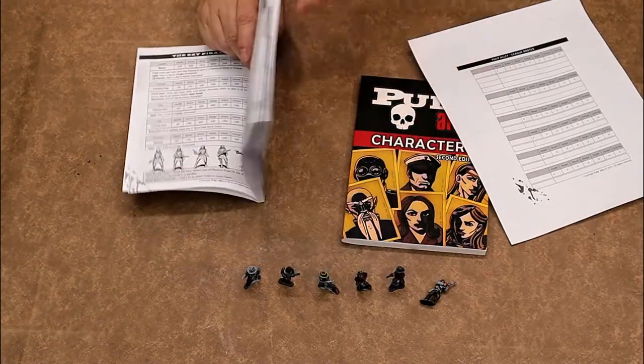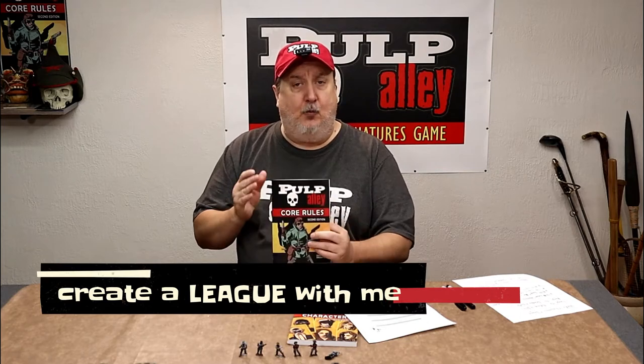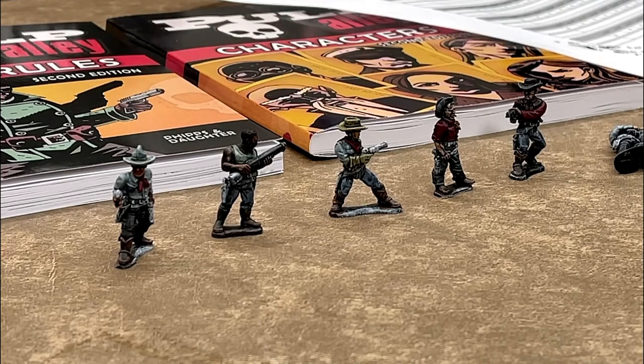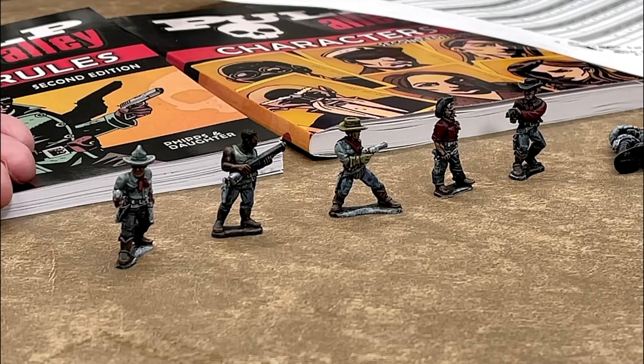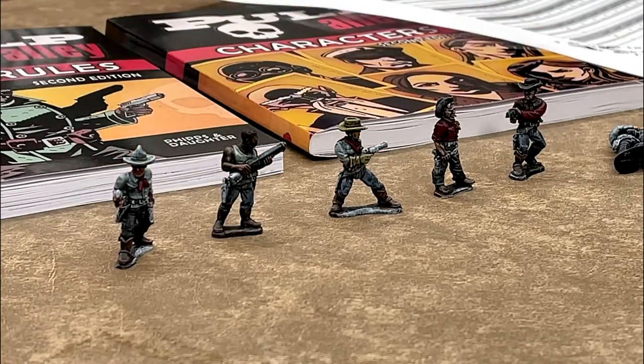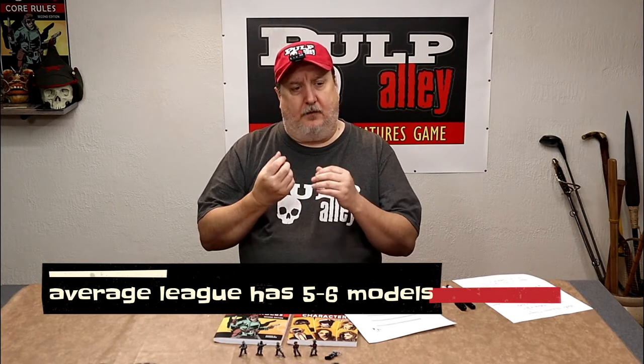By the time this video is done today, I hope that you will have created a league with me. I'd like you to go along with me on this little journey and create your first Pulp Alley league. I've been working on this group of Western characters here — this is the league I'm going to create today. You could pick out a group of models to sit in front of you while we're doing this. This is going to be a six-character league. Most leagues will average between five and six characters — that's kind of the sweet spot as far as I'm concerned, and it gives you the most flexibility when you start playing a scenario.